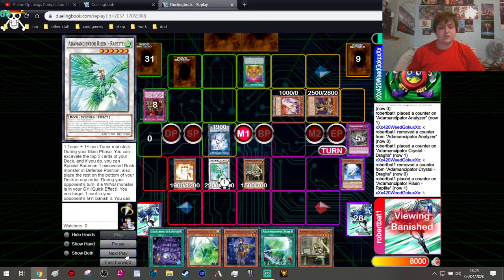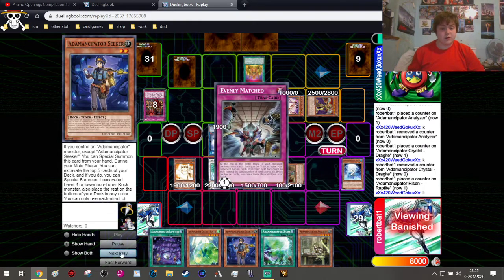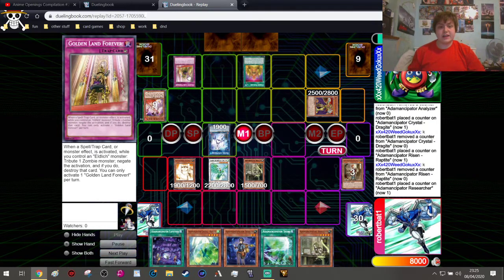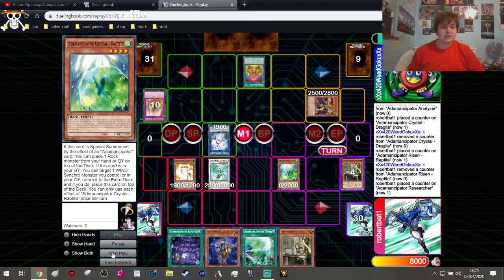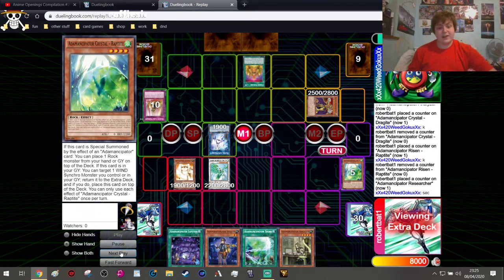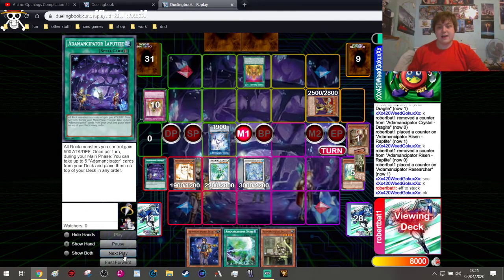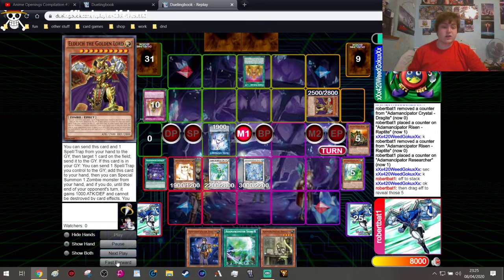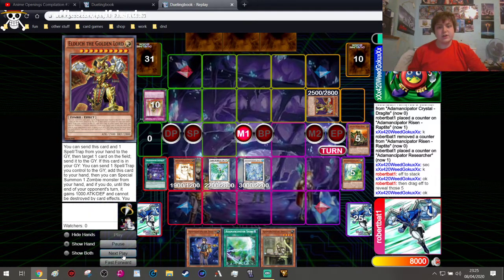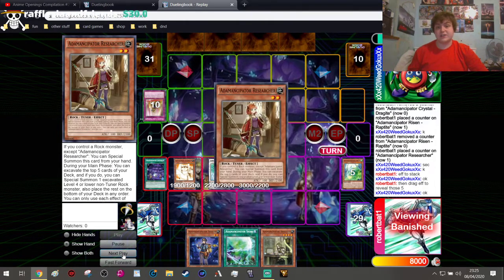We use Raptite's effect to excavate the top five and Special Summon a Seeker from the deck. Seeker gets negated due to Golden Land Forever by tributing. We normal summon our green crystal Raptite and Synchro Summon into Dragite. We stack our deck with five Rock Monsters on top, then reveal those five with Dragite's effect to return all the cards on his board back to his hand. We put those five cards to the bottom of the deck as required. We go into the Battle Phase — but we made a mistake, we shouldn't have yet.